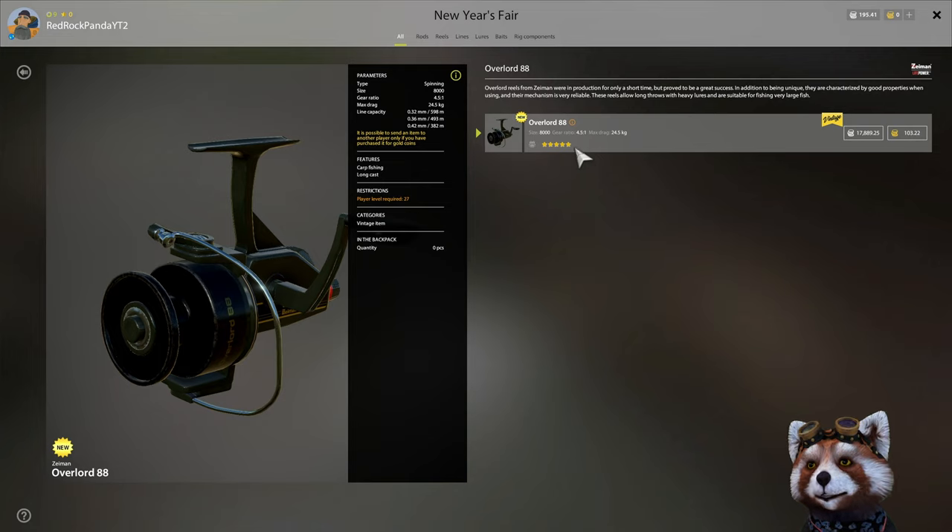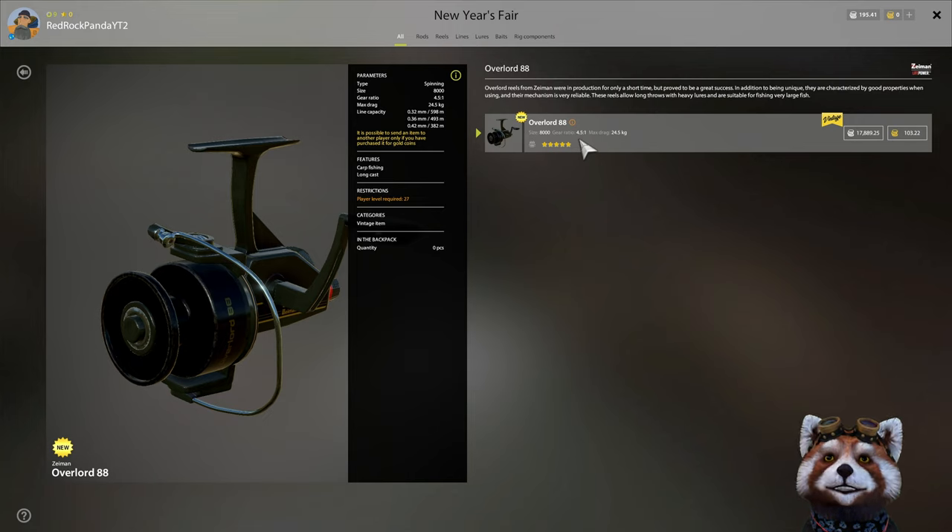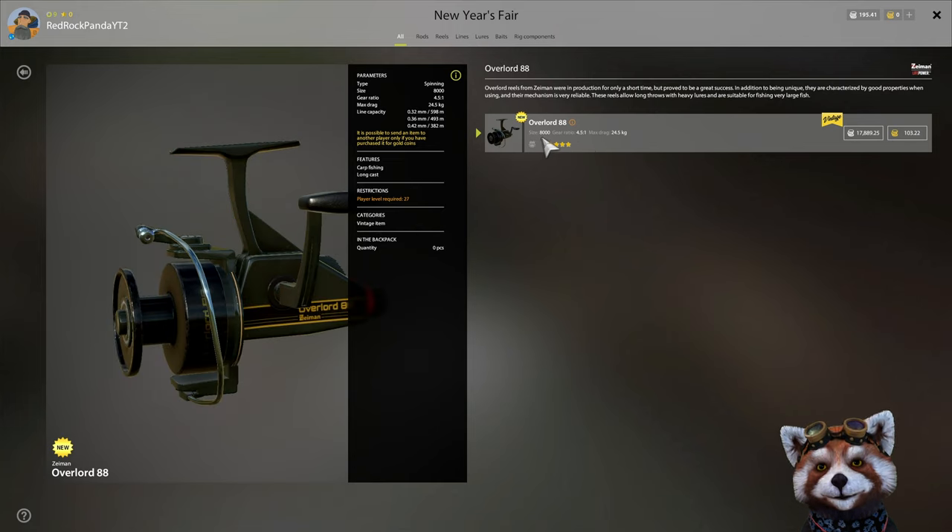Everything is the same as last year with the exception of the Overlord. Last year the Overlord model was an Overlord 87; this year it's an Overlord 88, and it appears to have all the same stats as last year. With the 4.5:1 ratio this is a bit of a slower retrieval speed on this reel, so it definitely leans more towards carp fishing and sturgeon rather than trolling around for salmon.